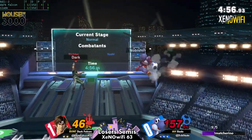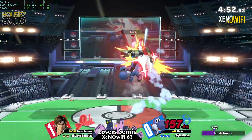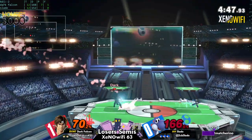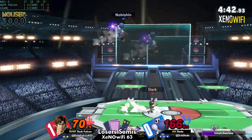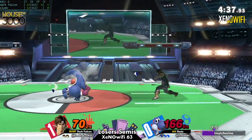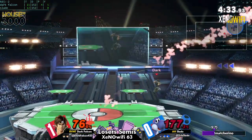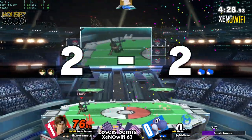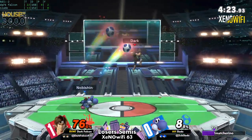That will absolutely be huge in the latter half of this game — not only being able to utilize eggs to provide pressure, but staying mobile. Belmonts have a hard time catching up to people, and that's part of why they always want to have the lead. But these whips are super dangerous. You don't feel as bad about them when they're retreating with the whip and you have the lead — you can willingly take the space given.